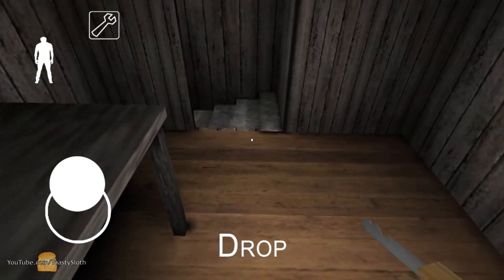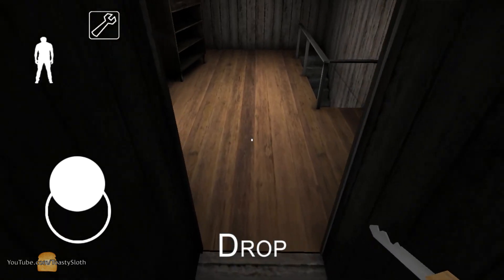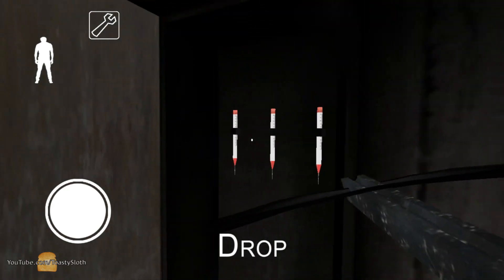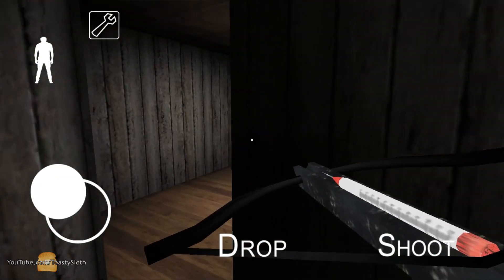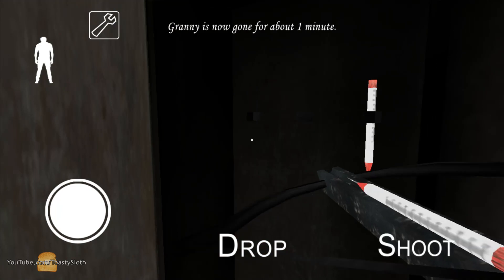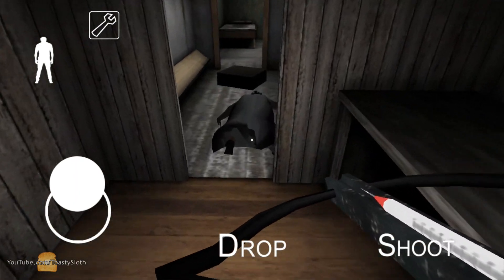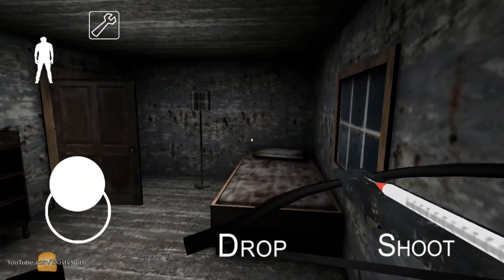This part is not necessary, but I always like to take out Granny before I try to do this glitch, that way she's not on my ass the entire time. Make sure you get a fresh tranquilizer.